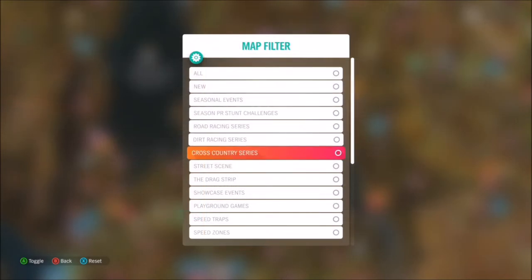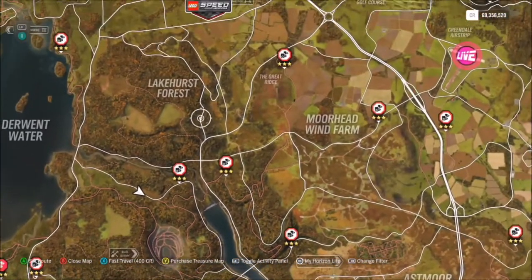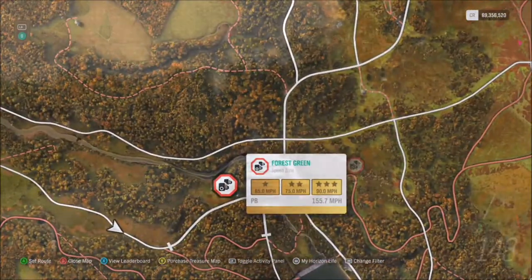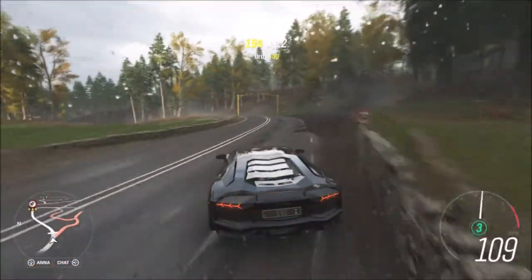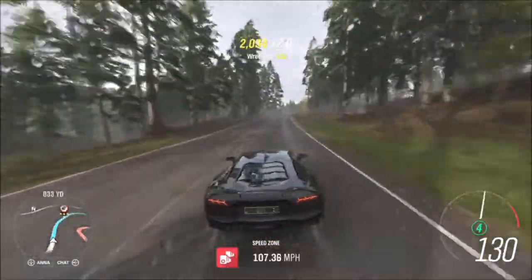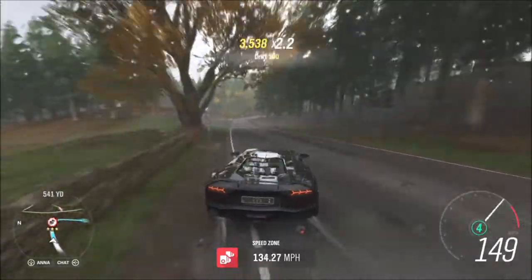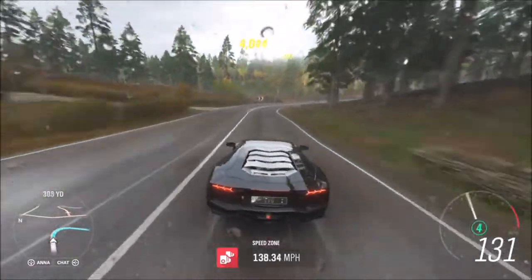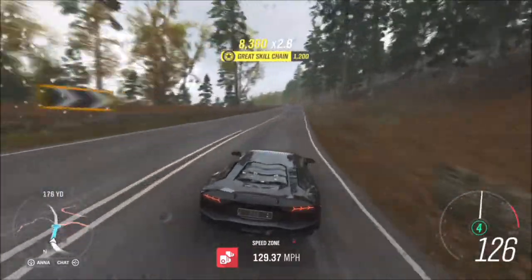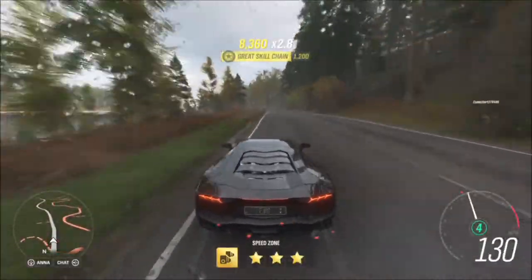The next challenge wants you to get a total of nine stars from speed zones. I filter the map just to show speed zones, but I know which one I want — it's the Forest Green speed zone. The reason being, to get three stars all you need is 90 miles per hour, so it's a very quick and easy speed zone. Not too difficult, not very technical corners, and you'll get a lot of speed in your hypercar.